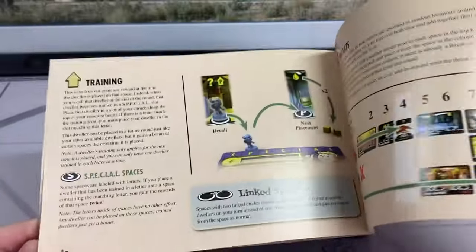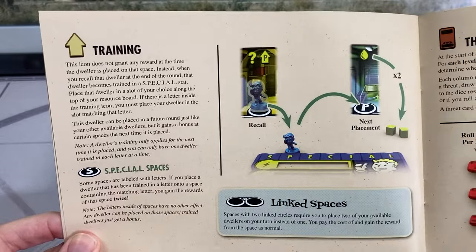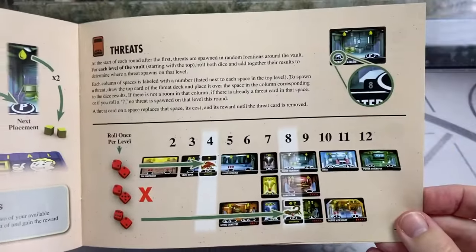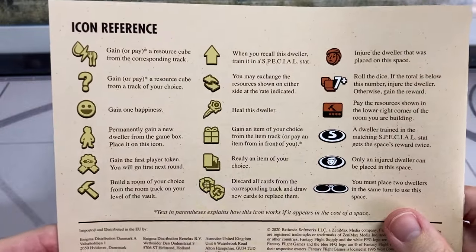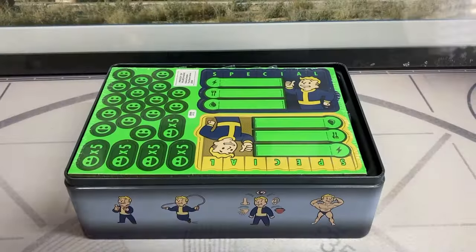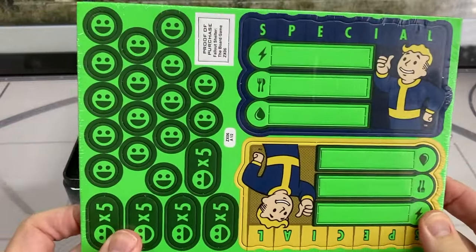Fantasy Flight have gone for a very brief show-don't-tell approach to this manual, which you can see with all the lovely diagrams and pictures. On the back we get a section with all the logos and symbols from the game.